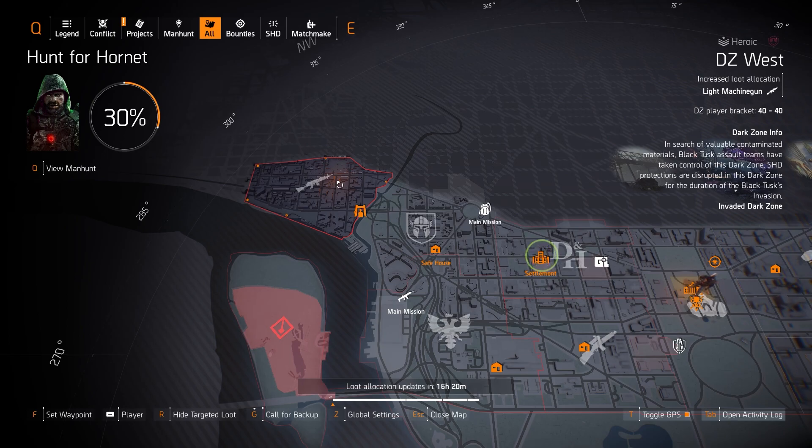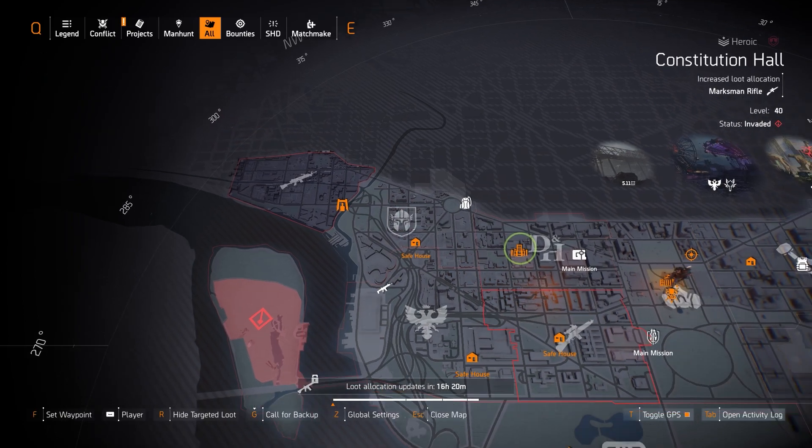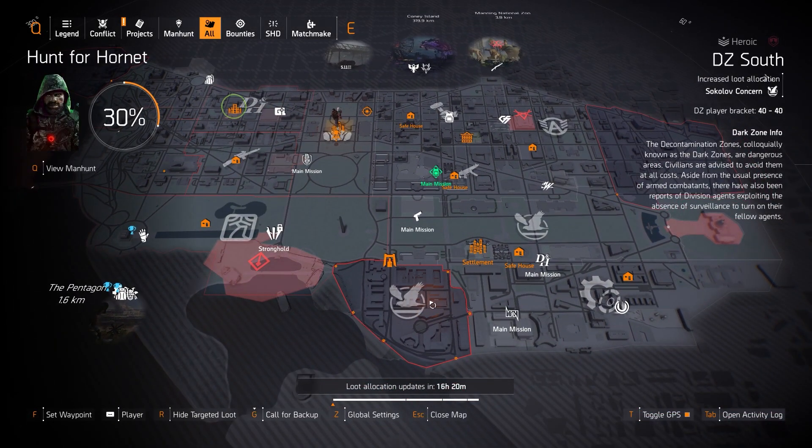If you're farming light machine guns, the Pestilence drops super easy in the dark zone, so grab it there today. It will also drop the Bullet King and all named light machine guns. There is one named DZ exclusive — the Black Friday. I also recommend Good Times and the New Reliable, which is an RPK that reloads in about half a second with Braced. Awesome LMGs to get today.